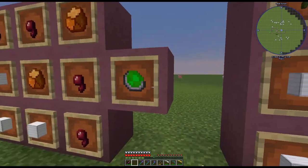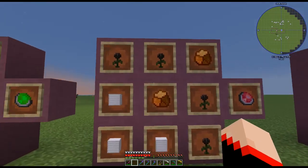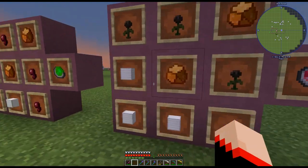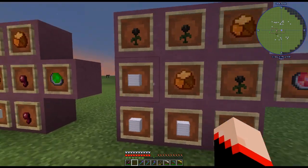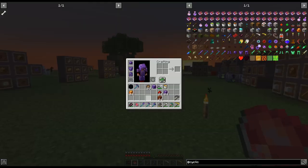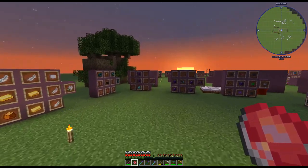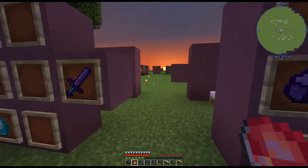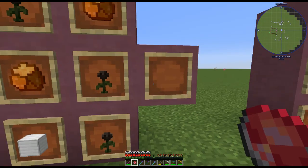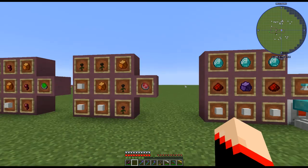Now we have the wither charm. This one takes four wither roses, two crystallized amber, and three iron blocks. It does exactly what you'd think — it protects you from wither damage and wither skeletons, so you won't get that wither effect anymore. Pretty cool!